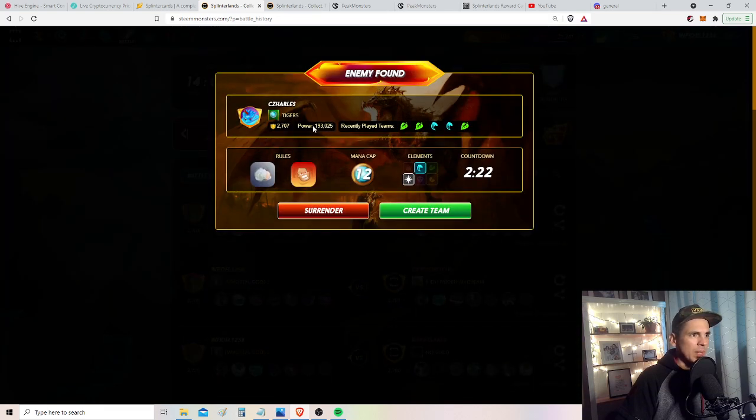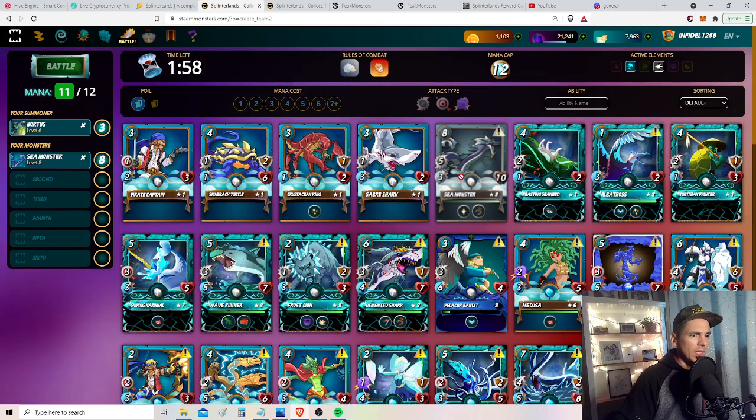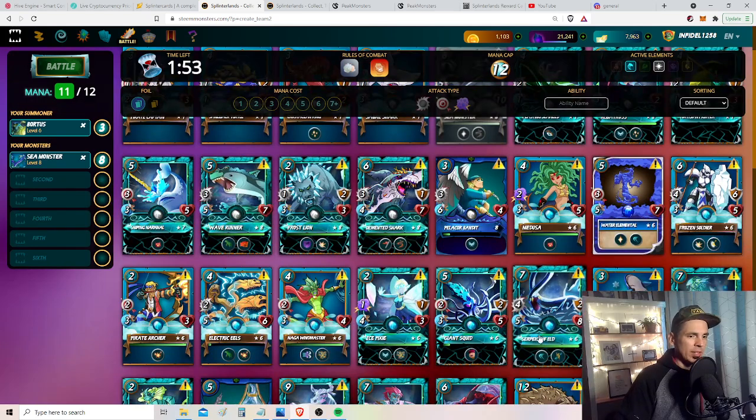Got 200,000 power, enrage, low mana cap. I'm thinking assassin - the double sneak attack. I'm also thinking sea monster with Bordus.